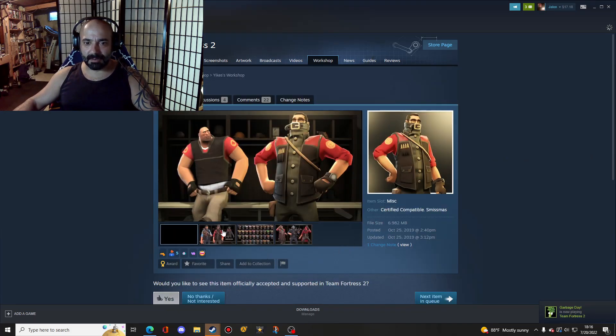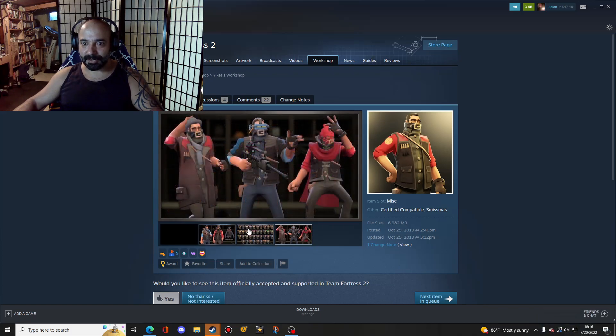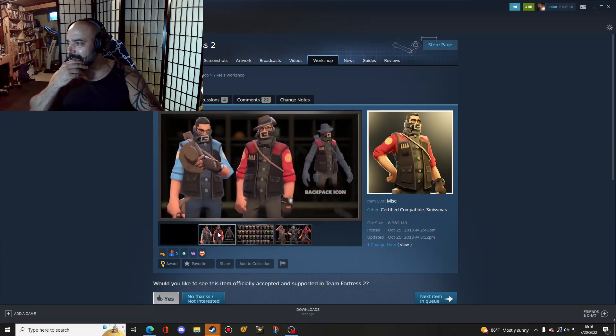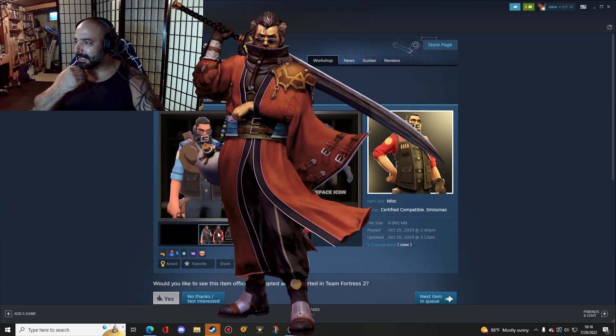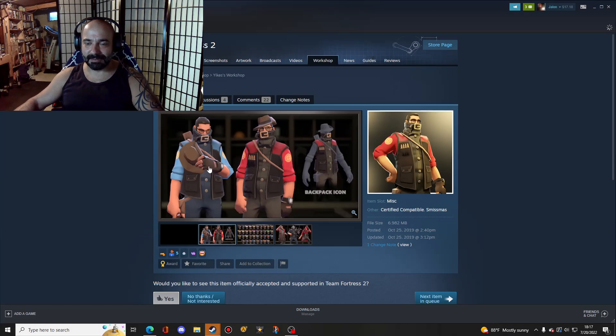The first item is Longs, a Sniper cosmetic that looks pretty good. The reason I like it is because it gives an Auron kind of picture from Final Fantasy X, and I think that's solid. It would look really good — all he needs is a big sword and his arm tucked in his coat sleeve.